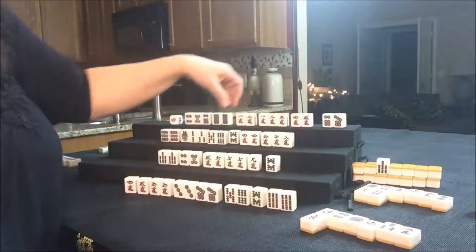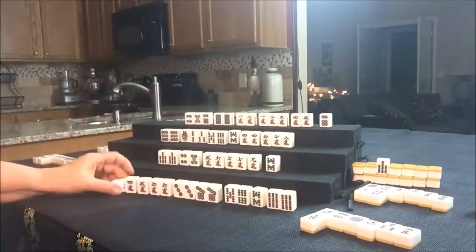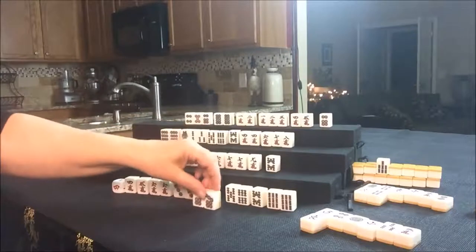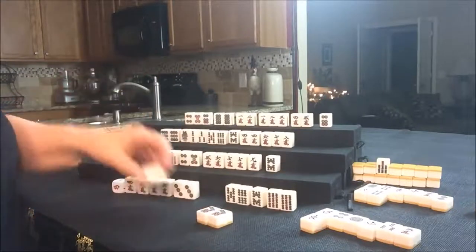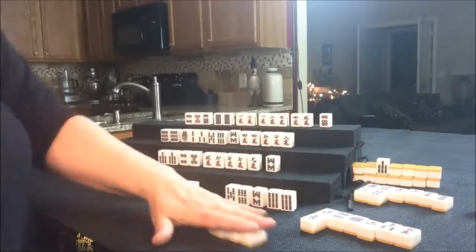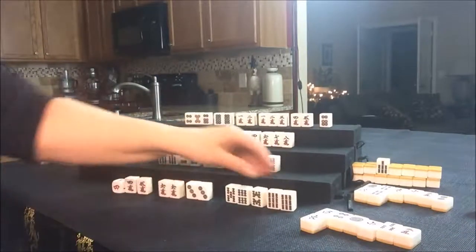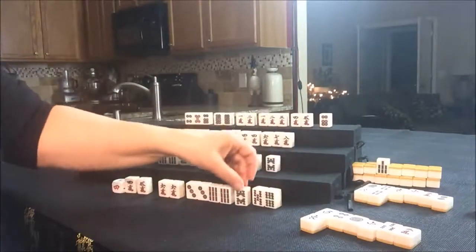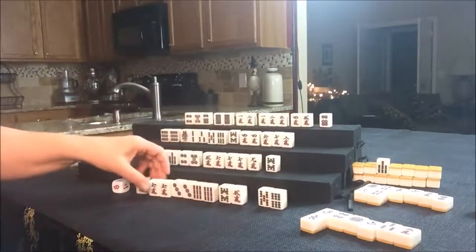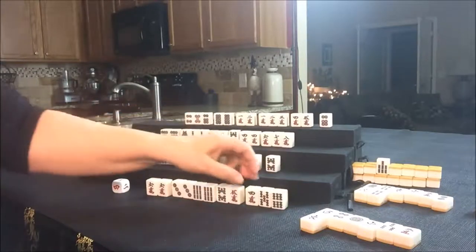Here's their pair. Let's go ahead and get rid of the 7 Dot, and we can draw for East. East can Pung that 7 Dot. So we'll take that 7 Dot from North — it will be displayed like that — and put out a Pung for East. Okay, we have 2 more here. Let's hold on to that Dora. Akadora might come in handy too. Let's go ahead and get rid of the 5 Bam — there are already 2 out.